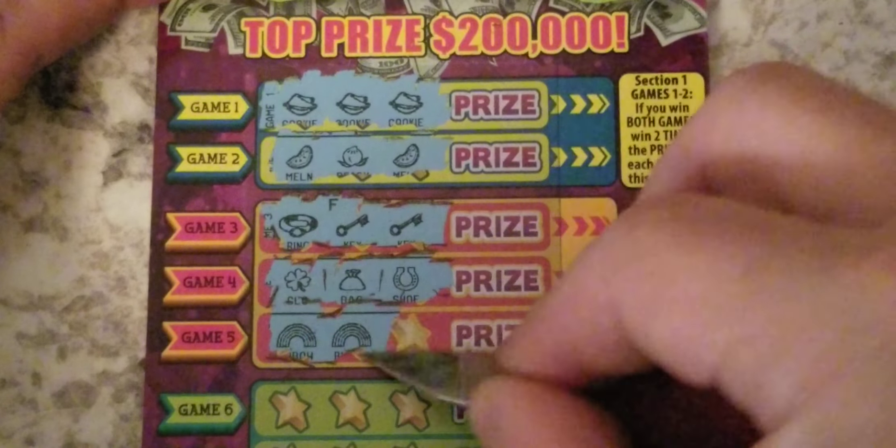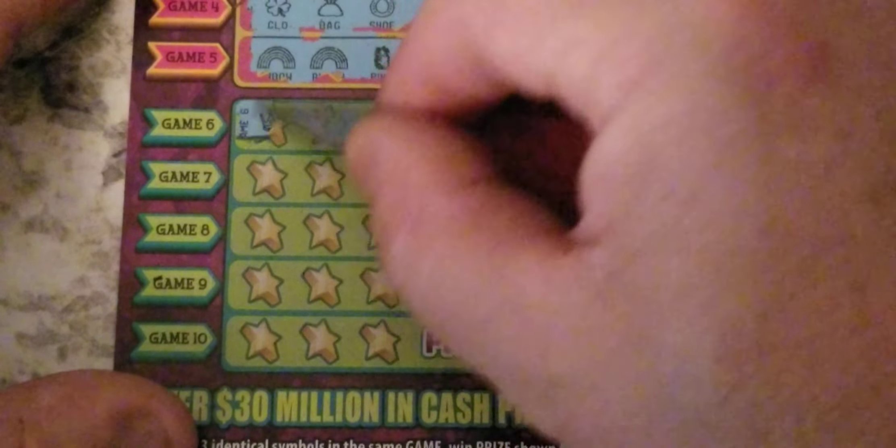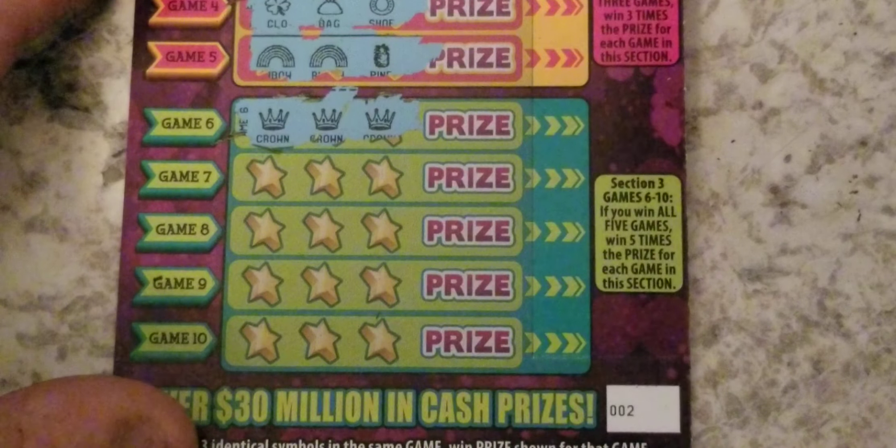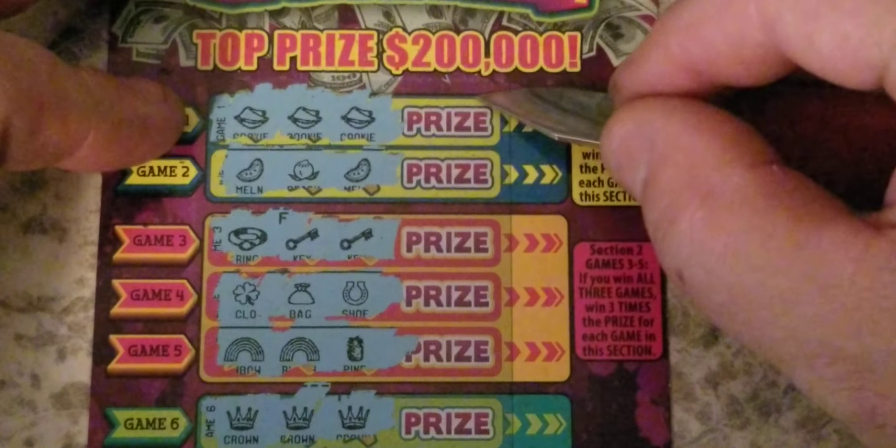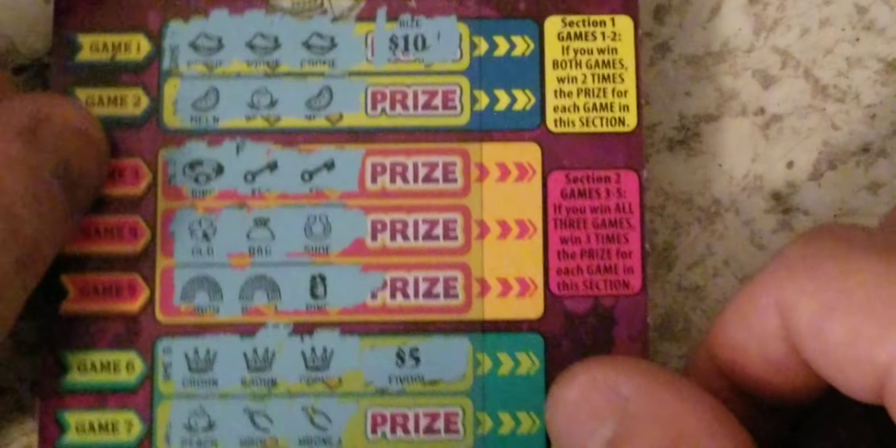Got us a winner on ticket two! We just got a match up here, so it's not the multiplied part. Nothing on the second row. We do have a match on the top row. Moving down to the bottom - crown, crown - we got two matches on the bottom here, but no good. We got two matches: top row and this row right here. Top row is ten dollars, and this row is five. Hey, fifteen! We started with fifteen and we got fifteen on that ticket.